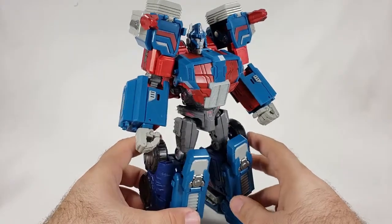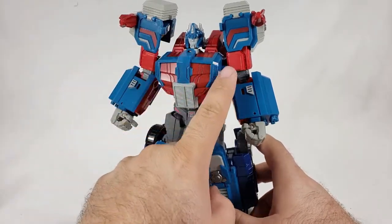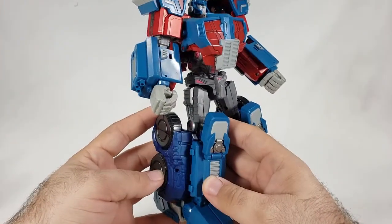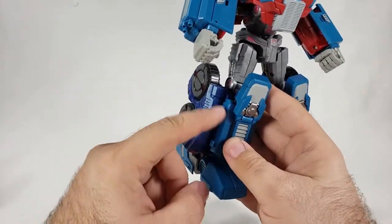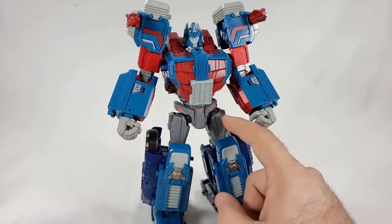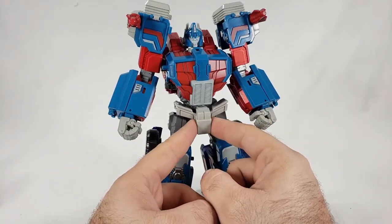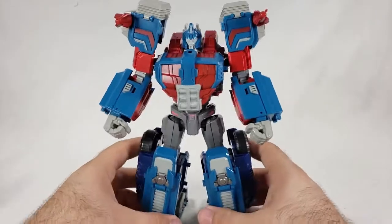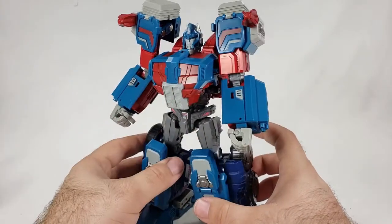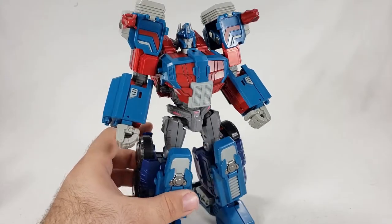Alright, so there we go — a fully dressed-up Prime as Ultramagnus. Honestly, I think it looks pretty good. The extra red looks a bit better. Now, the legs being that blue probably throws things off — if they were this blue, I could see it. I really could. I think it looks pretty good. The only piece you can't use is the extra crotch part because there's no hole there — that's the only mold difference between the two. I'm okay with that. I actually dig that surprisingly. The red on red actually looks very nice.